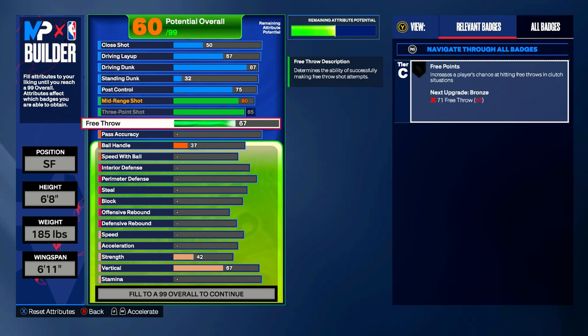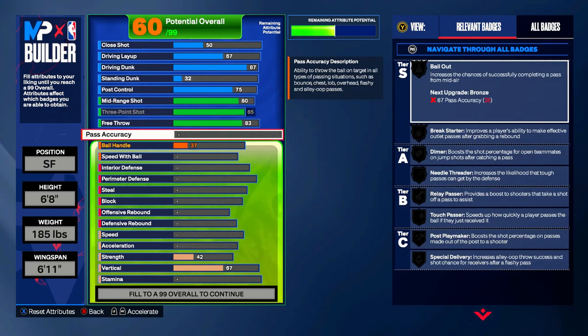We're also giving him an 83 free throw, since his career average is 84.7% from the line. In terms of passing, he's been getting better, but he's not a main playmaker — he's more of a playmaker for himself. He'll dribble to get himself open and get his shot, not necessarily kick it to the open man or set up backdoor cuts. He's getting a 70 pass accuracy.